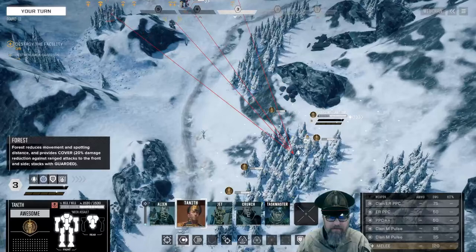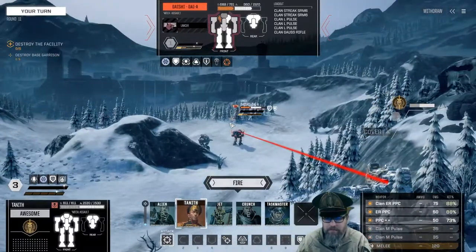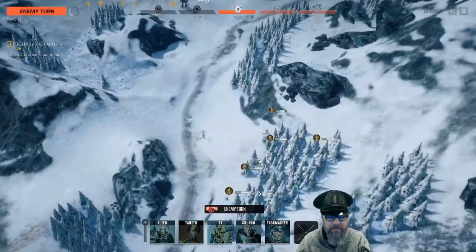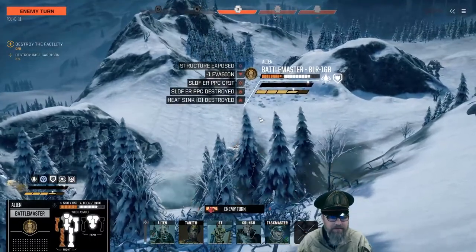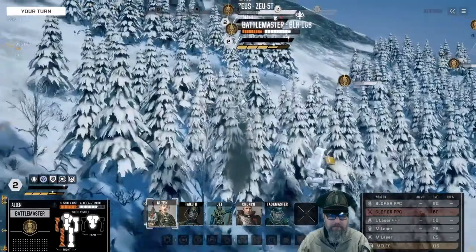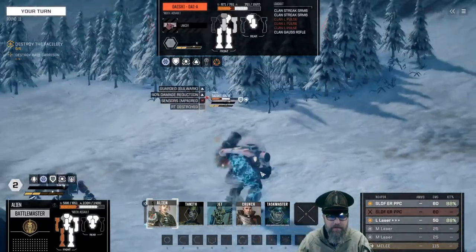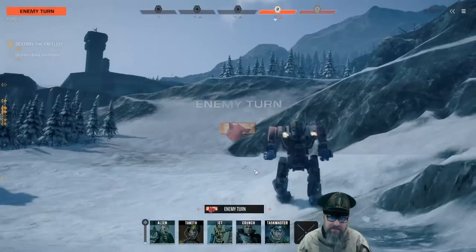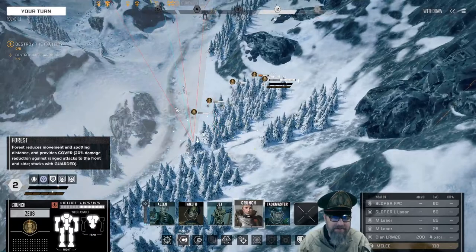There's the Mad Cat that can shoot through mountains — he's especially dangerous because terrain doesn't protect us against him. The turret took out one of my weapons. A critical hit on the Daishi — he's still got a gauss but is significantly less dangerous now. This other guy, on the other hand, is still pretty dangerous.